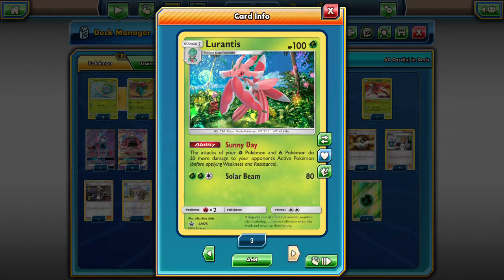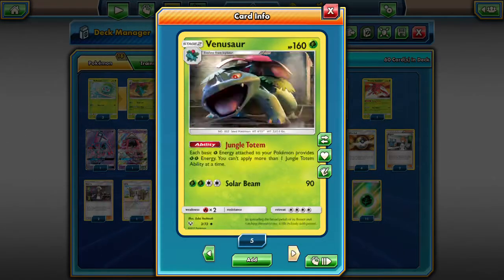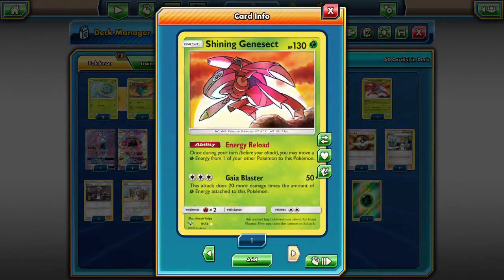Solar Beam on Lurantis can do up to 140. Venusaur can do up to 150, and the big Lurantis Flower Supply can do 100, and Solar Blade can do 180 — so Lurantis GX is going to be the main big attacker and we'll be able to secondary attack with Lurantis and Venusaur if necessary. We have two big Lurantis GXs in this deck and we also threw in Shining Genesect for that Gaia Blaster and Energy Reload. It's just going to be a good secondary one-prize attacker that can hit for big numbers and make it a seven-prize card game.